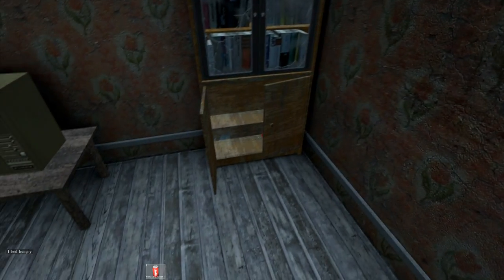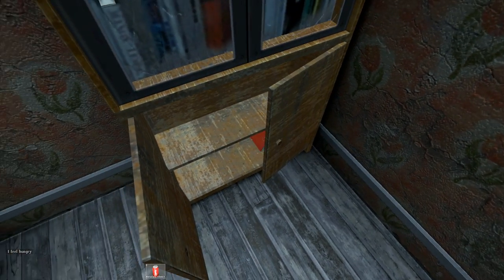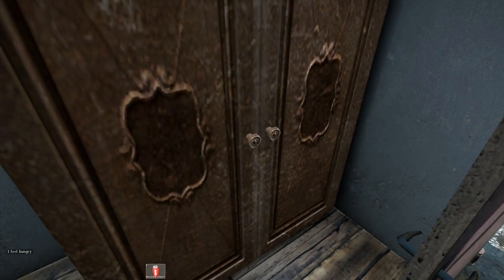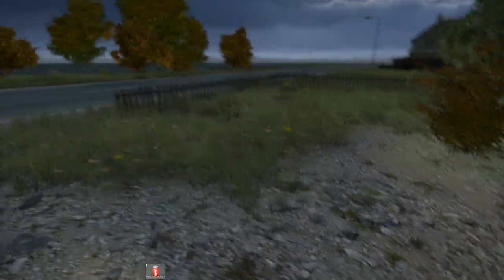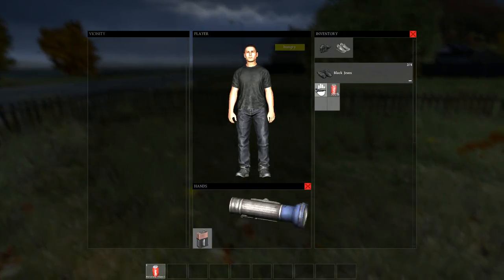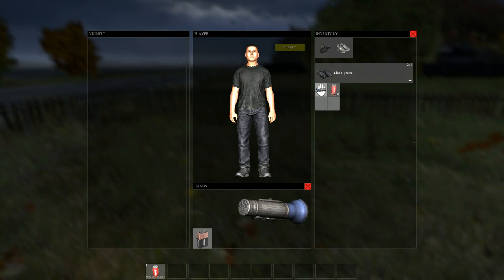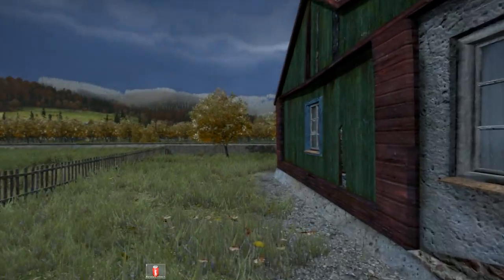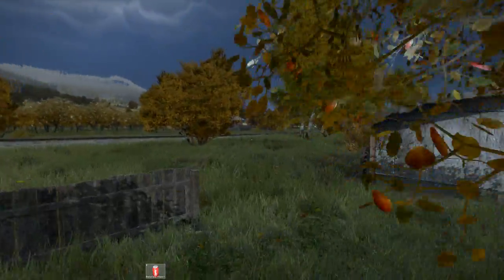Anything in the bookshelves? Those are just books. We've got a television there, we could hang out and watch some TV I guess. I don't wanna be wasting my battery. So I'm gonna go ahead and unequip this — I think I just put it back in my pocket. There was a battery there as well. Alright, so we've got a soda, at least we know that we can drink something, which is great.